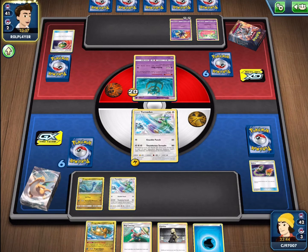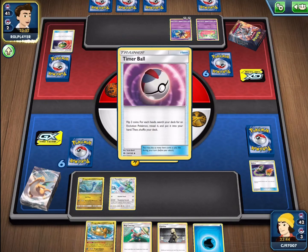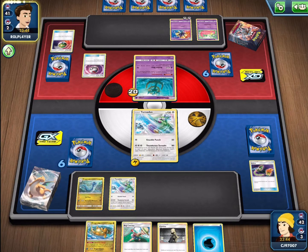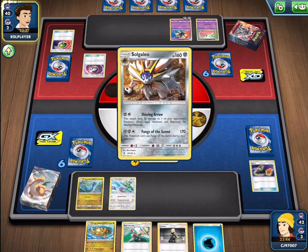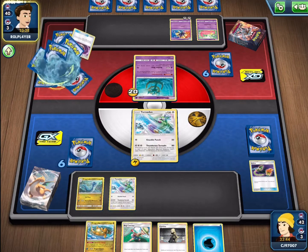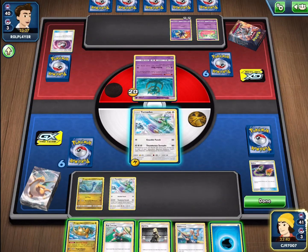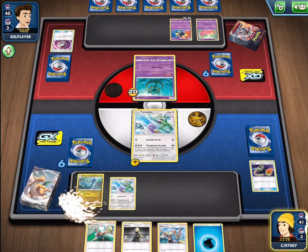My opponent gets the Cosmog, so they're going to be looking to get the Stage 2 — the Solgaleo — from their deck. They do get a Timer Ball which gives them a single heads, allowing them to search out an Evolution Pokemon from their deck. Very helpful in order to easily search out any Evolution Pokemon they need — a very powerful card. I really liked Timer Ball back in the Sun and Moon era. And there it is: the Metal Doggo, the Solgaleo. They have that ready to go for the following turn, but will it be a little too late? It does have some high attack costs.